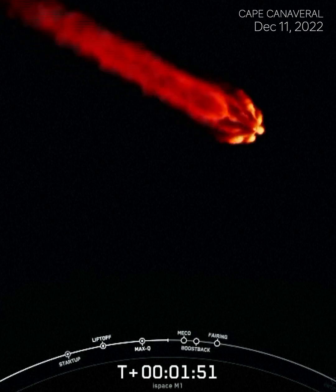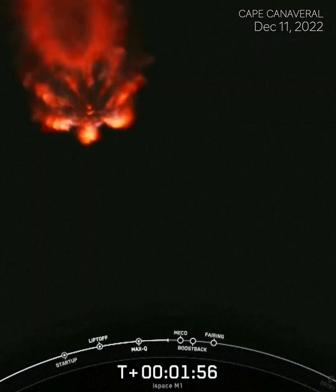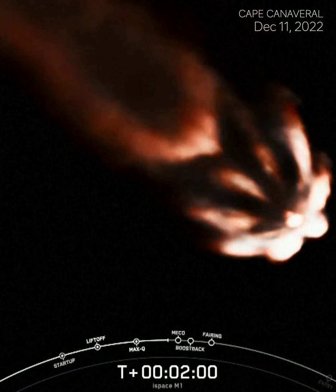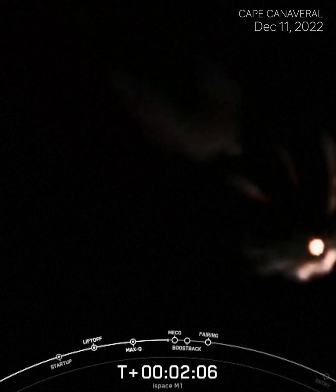Then the first stage will do a flip in order to make its way back to its landing zone today on land, followed by SES-1, or second stage engine start one on the second stage. That's where the MVAC engine will ignite. And then the boost back burn will also begin on the first stage.